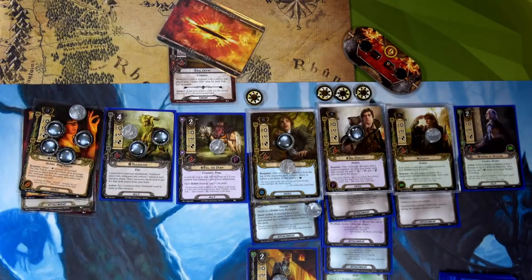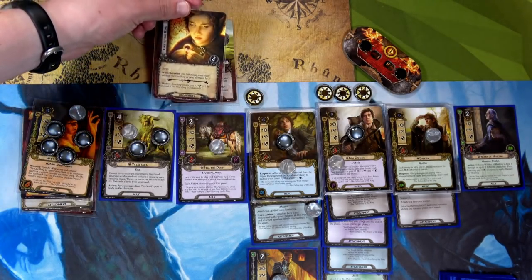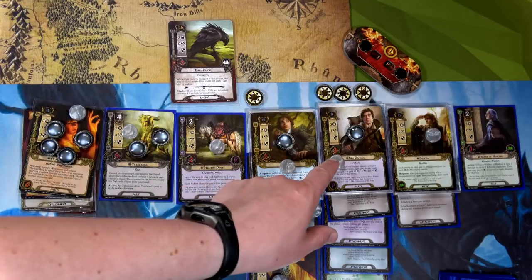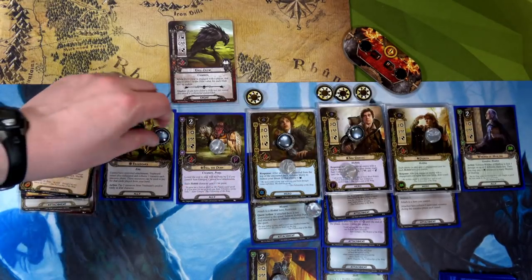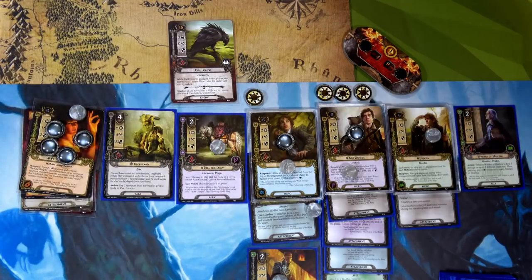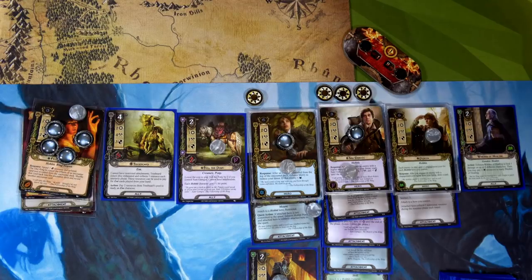On the Hobbit side we have the Evil Crow, so Sam defends. Flipping the shadow card: the Crow gets plus one, or plus two if the ring is exhausted — the ring is not exhausted, so one point of damage. Sam has one defense, so no damage through. Then we spend Treebeard's two resources to use his ability — he readies, has four attack, and takes out the Evil Crow!